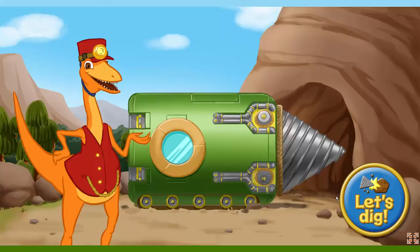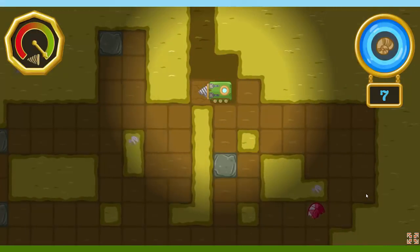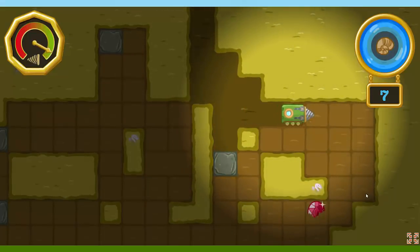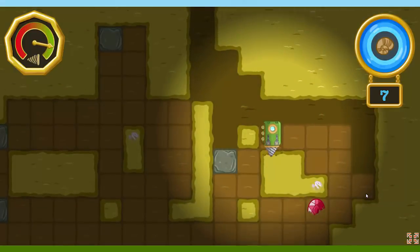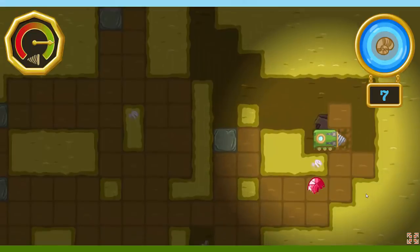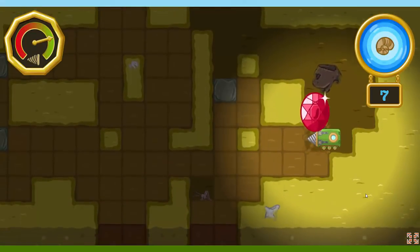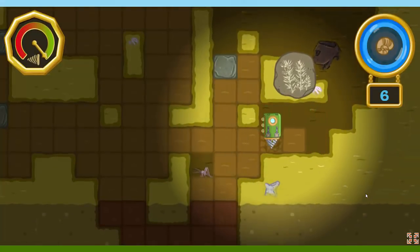We're headed underground in the drill train to search for fossils. You want to come along? Hit the button to get digging. Here we are! There are seven fossils in this area. Let's find them all. Keep an eye on the drill. If it wears out, we'll have to return to the surface for repairs. When the fossil-o-meter is lit up, it means there's a fossil around here somewhere. Keep digging! Hardened dirt takes longer to dig through.